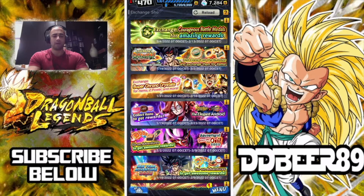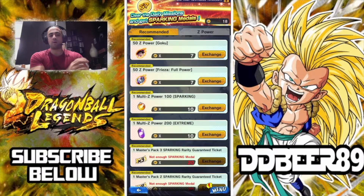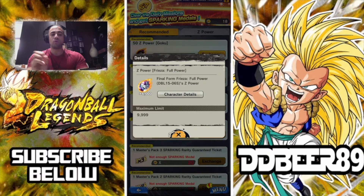You need to go to your exchange shop. Once you go to your exchange shop, go to your sparking medals. This is the part where you need to do your dailies every day because you get a sparking medal for it. As you can see, I have 18 at the moment because I have been using them and recouping these multi Z-powers. The second unit on the tier is your Full-Powered Frieza, and as I said, this unit is newly Zenkai-able, so he's going to be semi-decent for your Lineage of Evil teams.